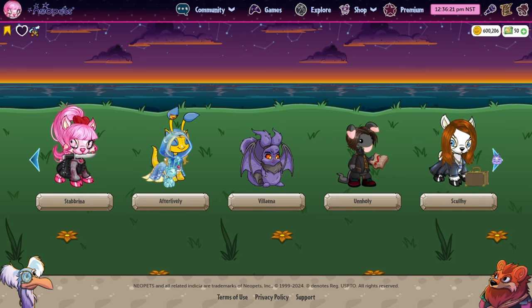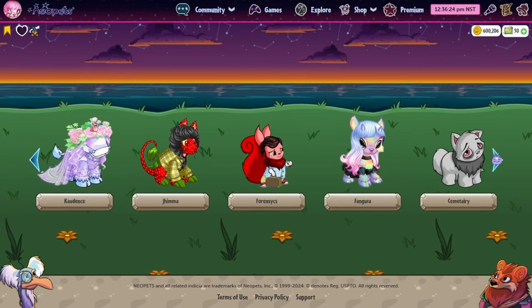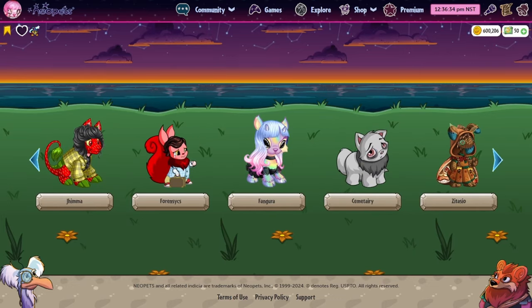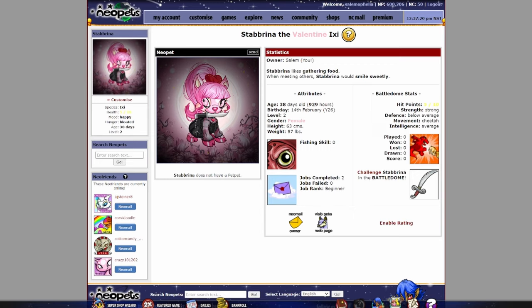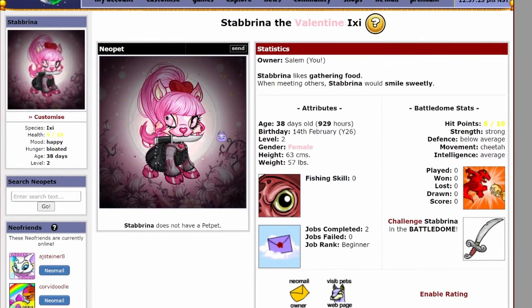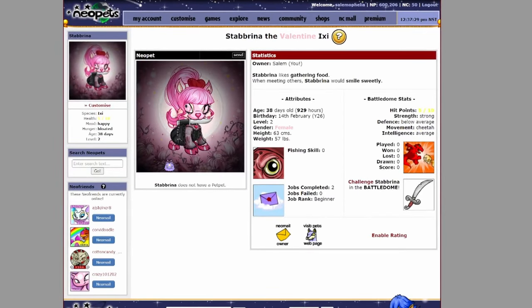First, some updates on my little hellhole collection of animals. I made Fangura a girlfriend — I'm allowed to do that. Here's Fangura's custom; with her pastel goth vibe I thought she needed a friend, so I made the one and only Stabrina with the new Dye Works. She looks so cute — Tyra Banks would walk outside and jump off a bridge if she saw Stabrina. That is Fangura's new girl.